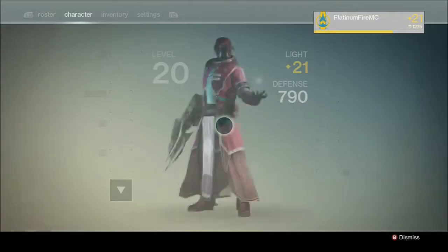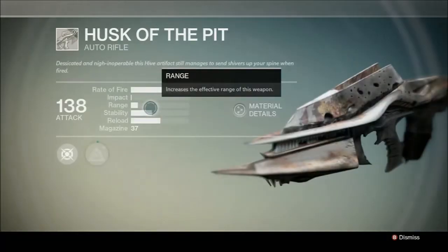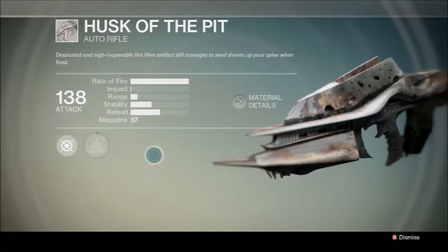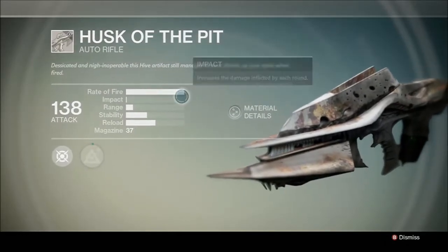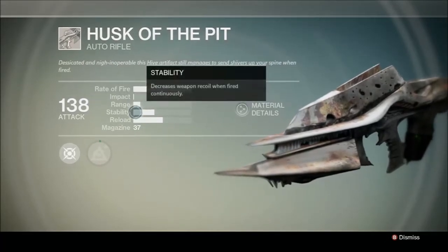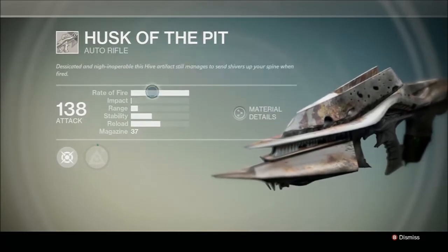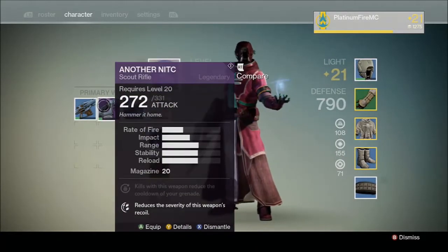For this match I am going to be using the Husk of the Pit. This is a Hive weapon and it's pretty cool — very, very good. The fire rate is ridiculous, maximum fire rate. The impact is pathetic, and everything else is not good, but I like this weapon because of its high fire rate. Its damage is pretty good, although compared to all my other weapons they're not that good.